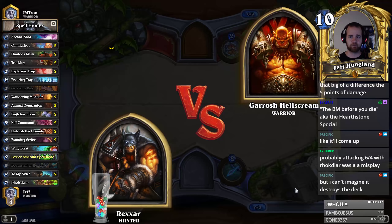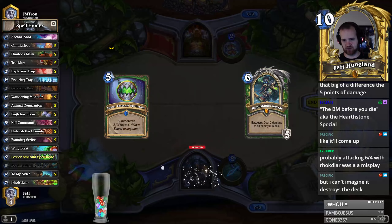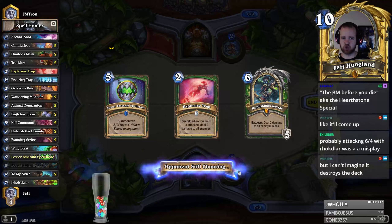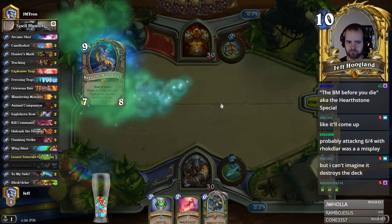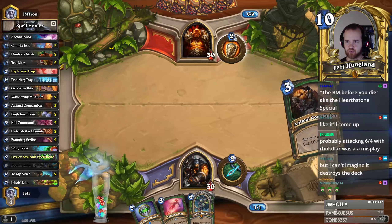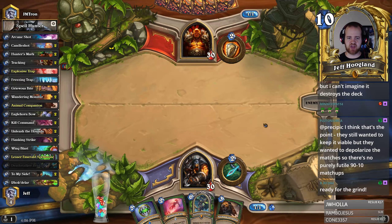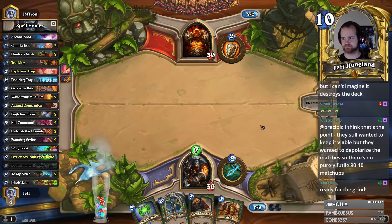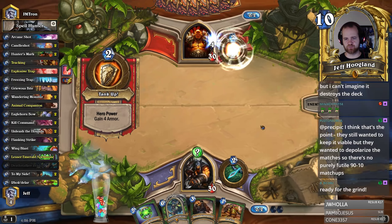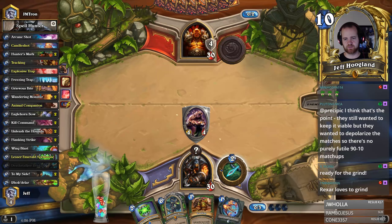Rexar is probably great against Warrior. I'm going to mulligan Grievous Bite, looking for a trap for the Spellstone — Warrior is usually more controlling. Playing Odd Warrior, sure. We gain four on turn basically, and our curve is really strong: trap on two powering this up, Animal Companion on three, and hopefully race them down. It's going to be a grind for sure, but with Rexar in hand we're going to be in a good position.